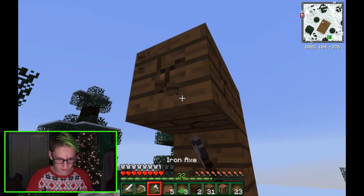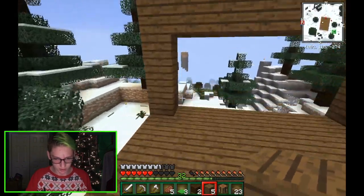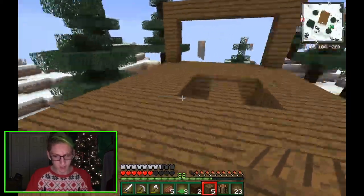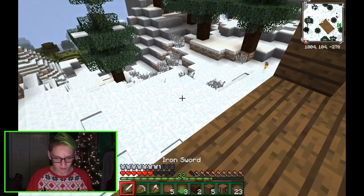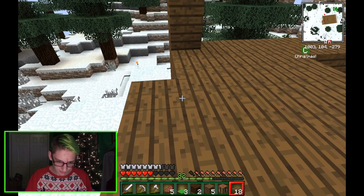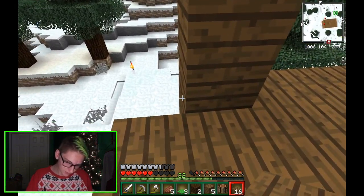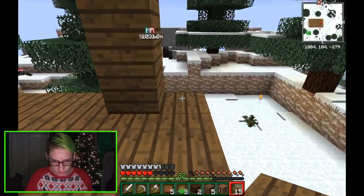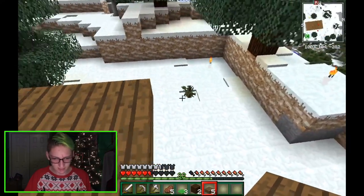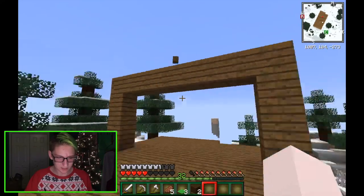That's too claustrophobic for me. Our little Christmas house is coming along great, and then out here I'm just going to have like a little balcony. Balcony here and such — our house is coming together well.